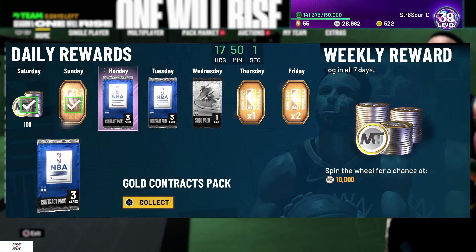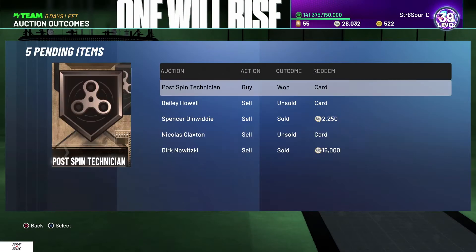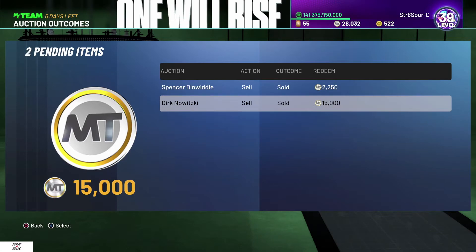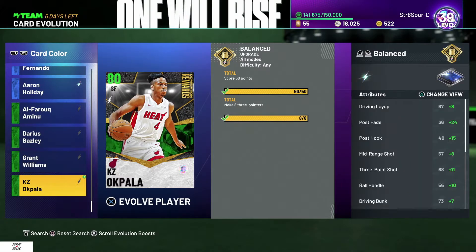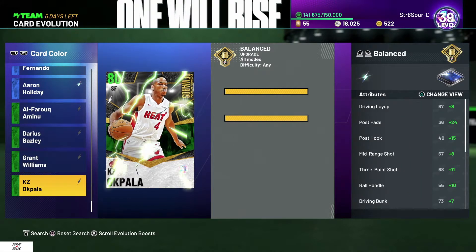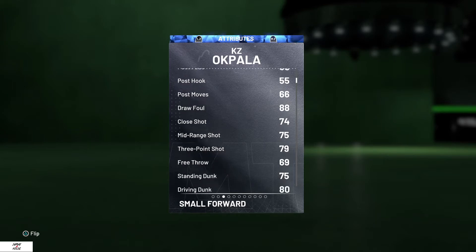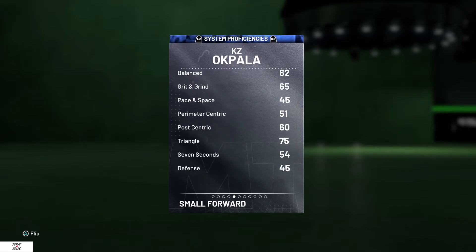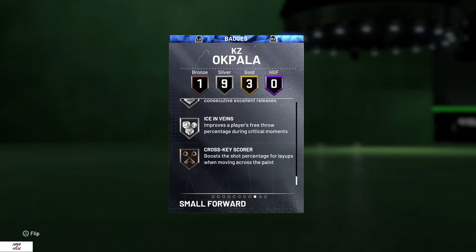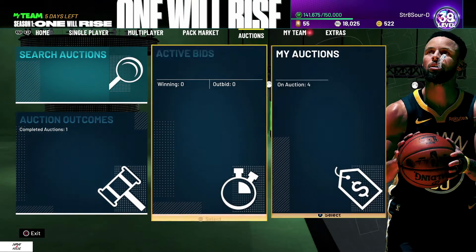Daily reward today — Monday — we get some gold contracts. Make sure you log in every day. We sold Dirk and we gotta re-badge John Stockton first. We were able to EVO up KZ Akpala — his challenges give 82 offense, 80 defense, 79 three-ball. He probably won't see the court much but we got some gold badges we can use in challenge games.